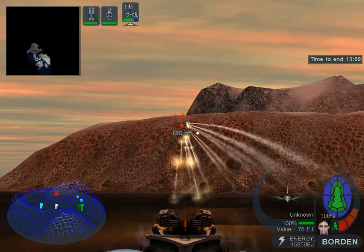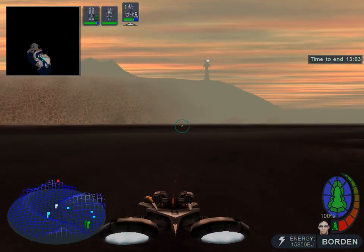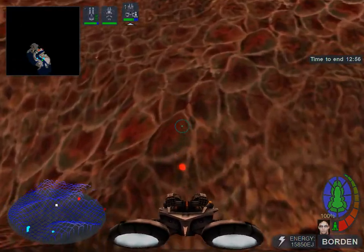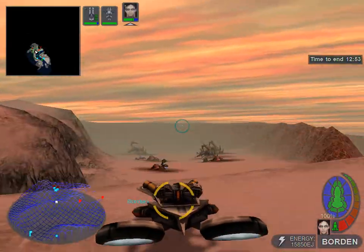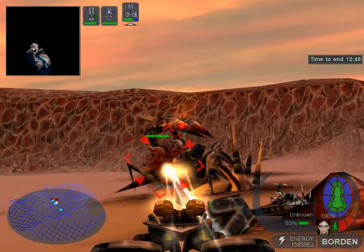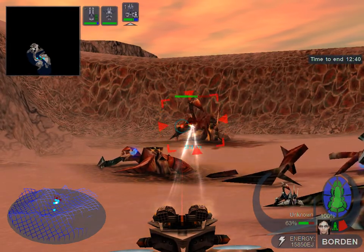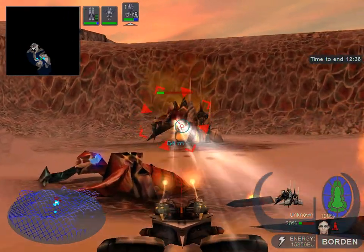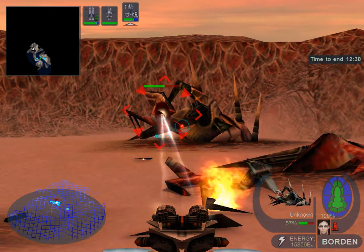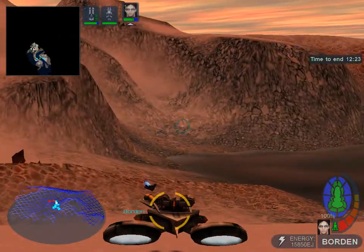Bigger wind. A rocket's incoming. I'm picking up multiple hostiles. Four-legger coming this way.